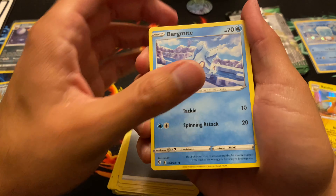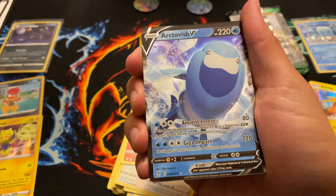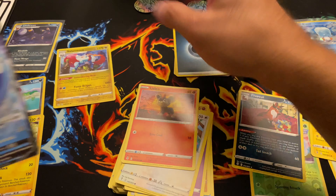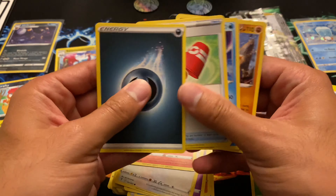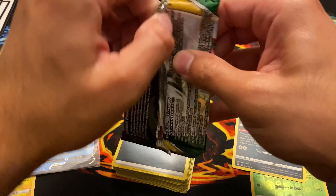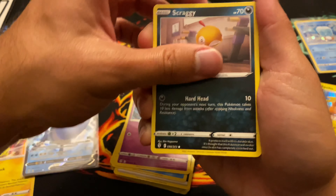All right, last pack — magic for the Umbreon! Nice — Salamance reverse holo rare. Two for one, I'll take it. That was a very good pack. I'll finish it off with Surtitan, Tentacruel, Boldore, and QR code.